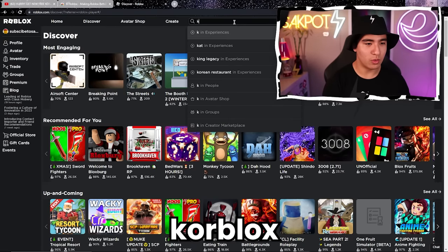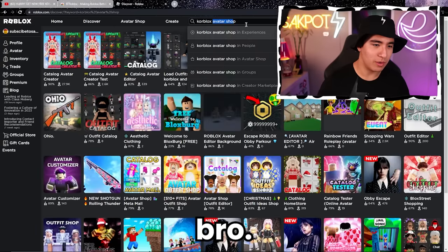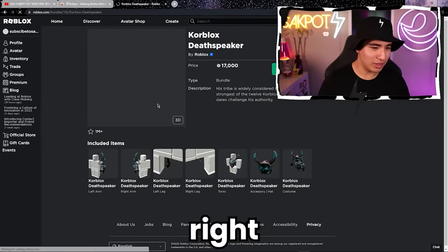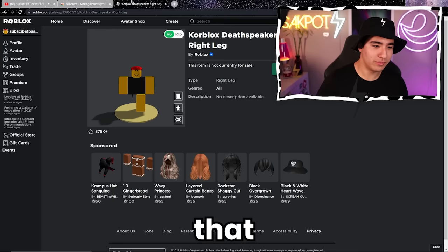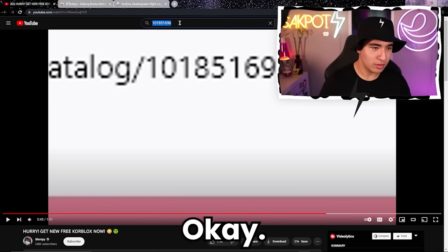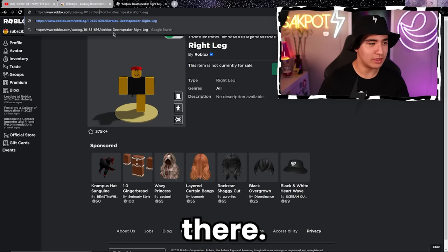We've got the Corblox. Let's find it — avatar shop, Corblox right there. We need the right leg — that one. We need that ID. Let's copy that. And let's go over here and paste this right there.